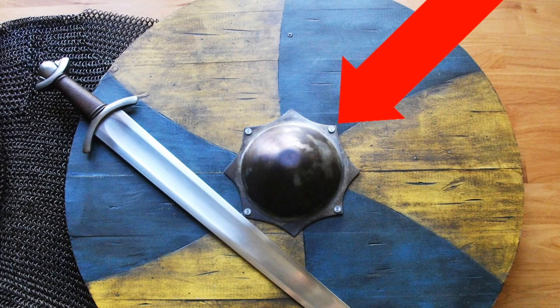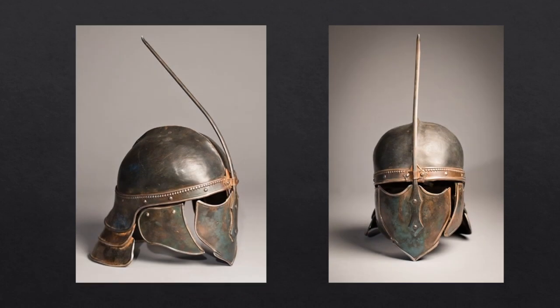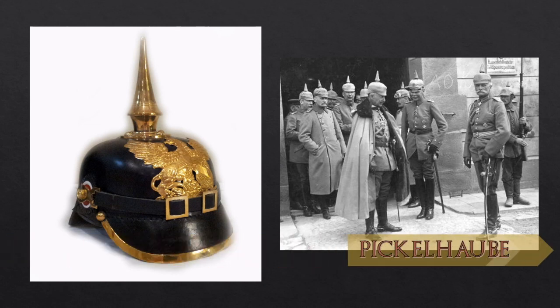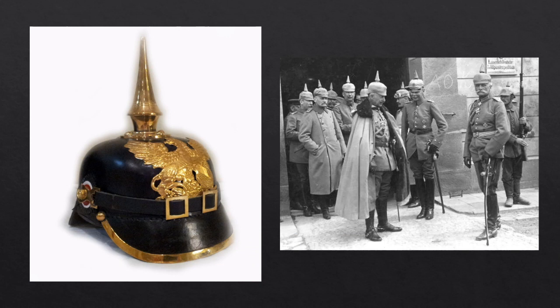According to Michelle Clapton, the Unsullied costumes were the hardest to make. She said: 'They were very specific in the book about having a spike on top of the helmet, but it just looked too German First World War — so we had to change it. With a book, people have built up an image of how they think characters should look, and then I come along and don't make it like it is in their heads.' She adds that bending the points on the helmet creates a more elegant look. The Pickelhaube was a spiked helmet worn in the 19th and 20th centuries by German military, firefighters, and police — on the left is a Bavarian military Pickelhaube, and on the right is Kaiser Wilhelm II, August von Mackensen, and others wearing Pickelhaube with cloth covers in 1915.